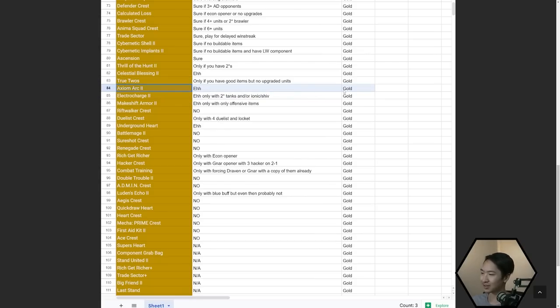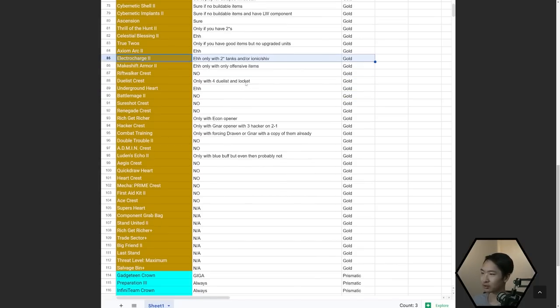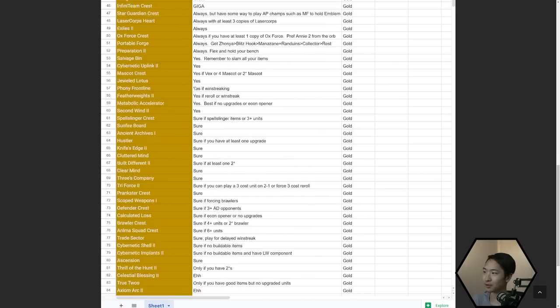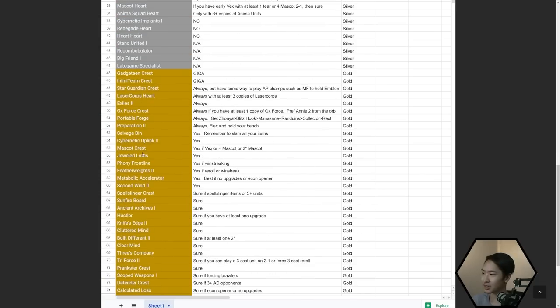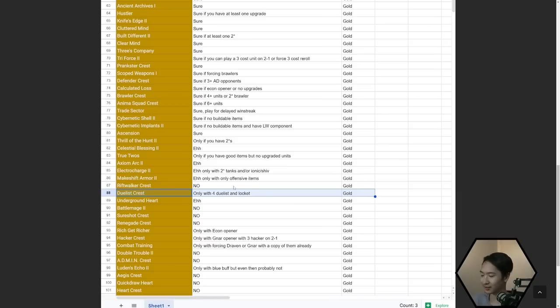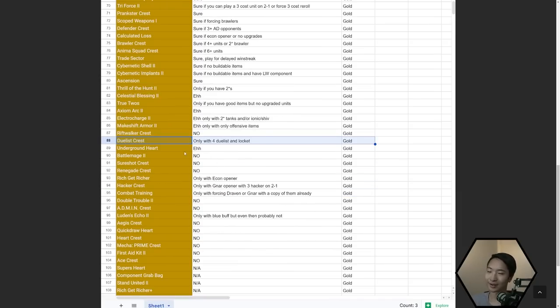Axiom Arc is more for late game; you could force LeBlanc with it. Electro Charge — only with a two-star tank with Shiv or Ionic at the Prismatic level. Makeshift Armor — only with offensive items. Riftwalker Crest — probably not. Duelist Crest — only with four Duelists and a Locket. At the Crest level, there's not really anyone who makes great use of Duelist Crest. Compare that to Star Guardian Crest, which makes Miss Fortune a complete goddess — whereas Duelist doesn't make anyone into a grand duelist.